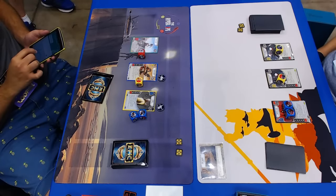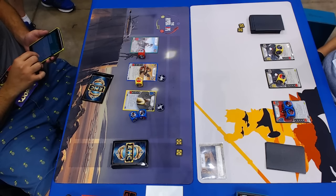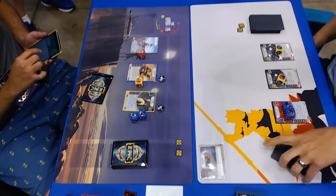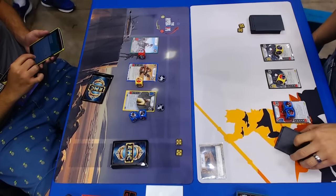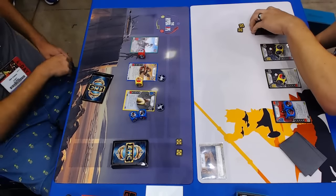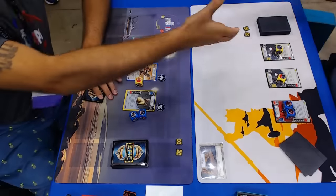Alright, Bobby, you're familiar with this match. You've been playing all day and yesterday. Tell me a little bit about this matchup and how you expect it to go. So we're best of three. Winner of two is going to move on to the finals. What's going on in this matchup? Nick's deck looks to overwhelm with indirect damage from BT-1 and Triple Zero.